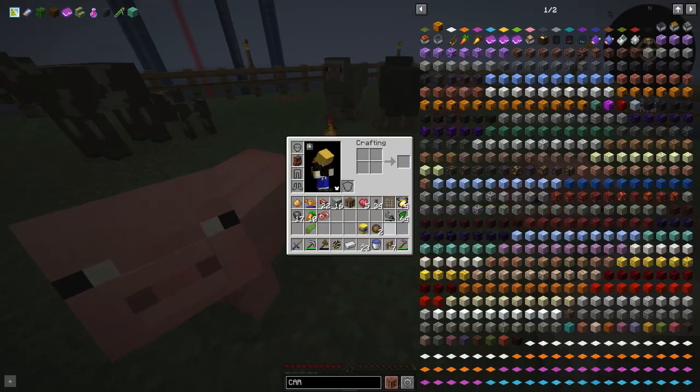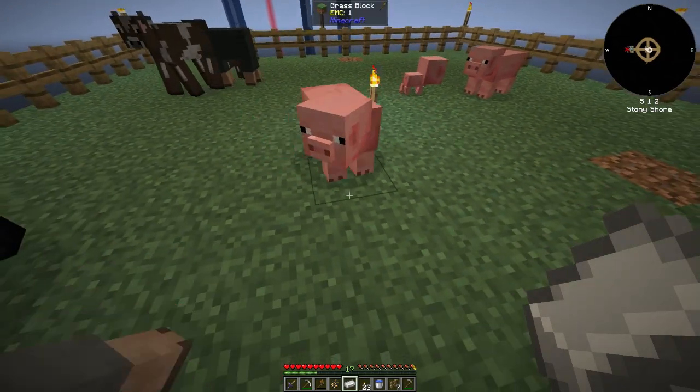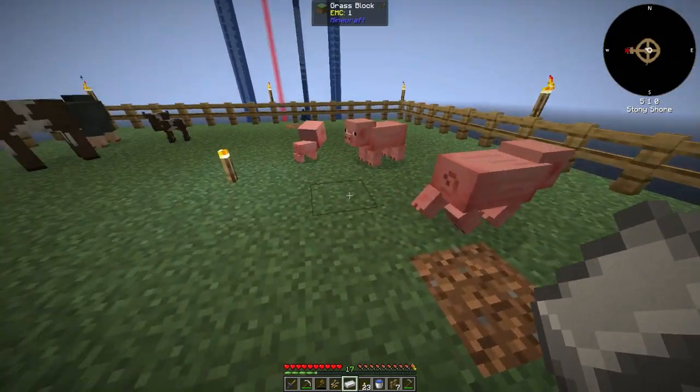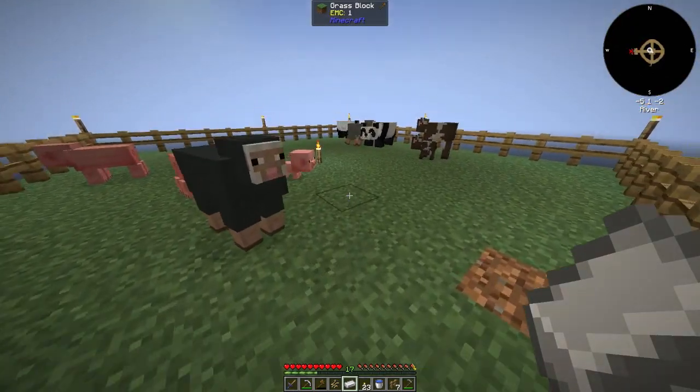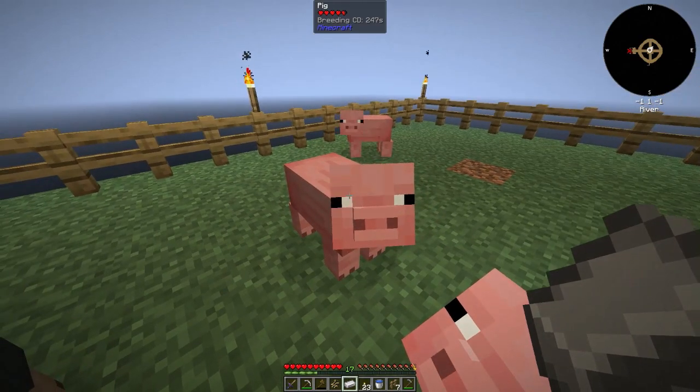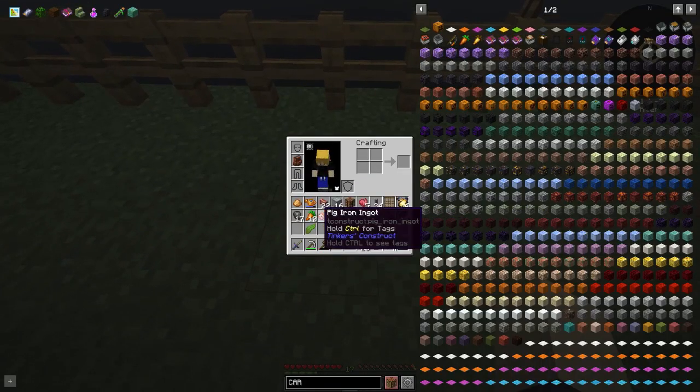I want to show you guys something — I made one of these pig iron ingots by accident. I was busy building here and one of them was stuck in the fence, so I was hitting a pig with an iron ingot. If you hit a pig with an iron ingot, you get a pig iron ingot.